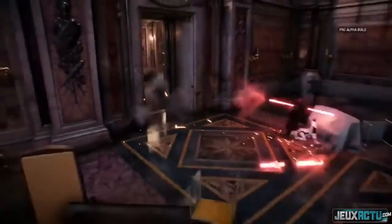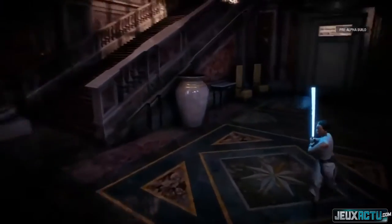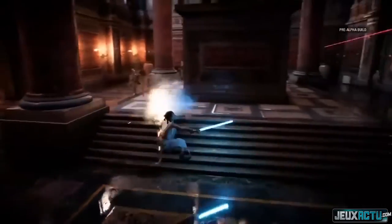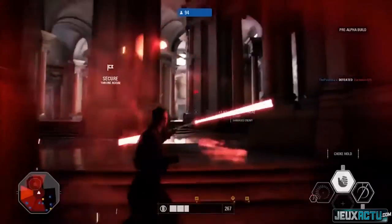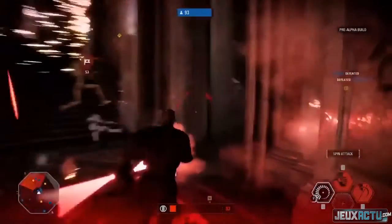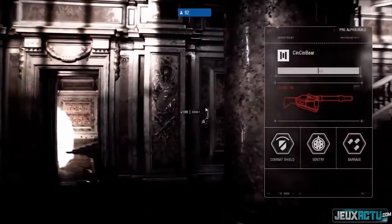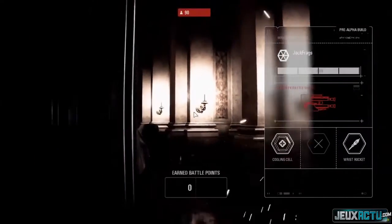Now we've got Rey. I'm super excited to play as her — she's quite a powerful character. How does her mind trick affect enemies? Rey's mind trick against all enemies will confuse them for a little bit — your controls will kind of work against you, making you more vulnerable to attack.